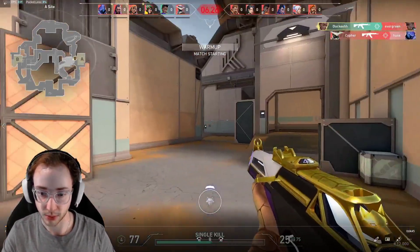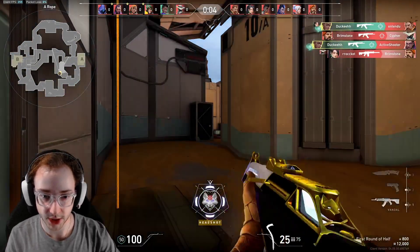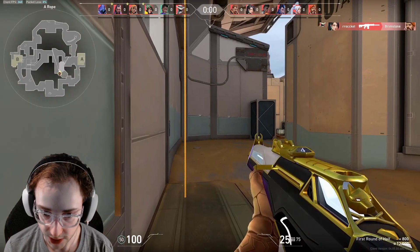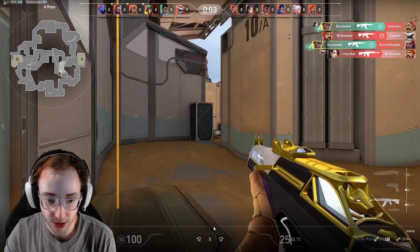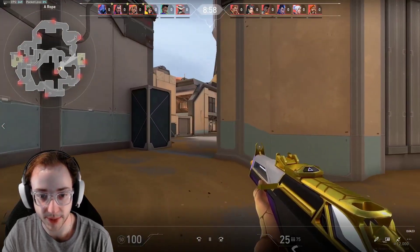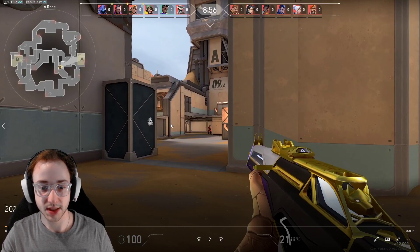This is my deathmatch warm-up - I use the Vandal until 21 kills and then switch to Phantom. Pretty nice shot to start. Here I'm counter-strafing - you can see I missed a shot and I'm dodging back and forth with counter-strafing. This is good because it makes it harder for this Brimstone to hit me. He crouches and I eventually kill him.